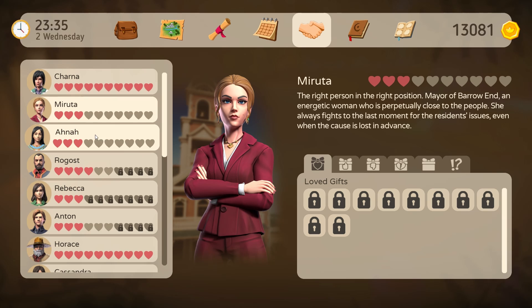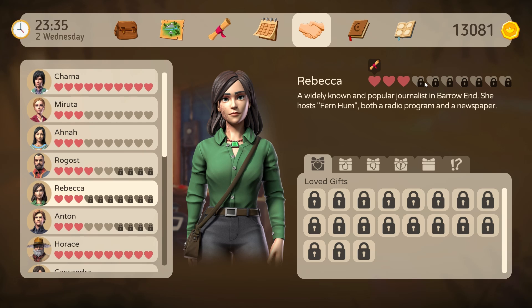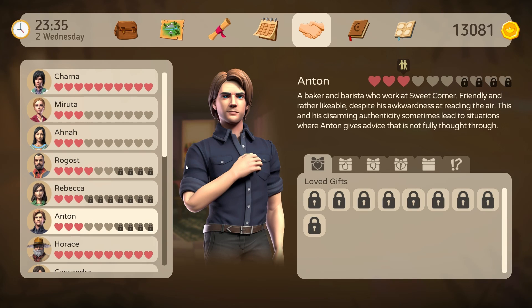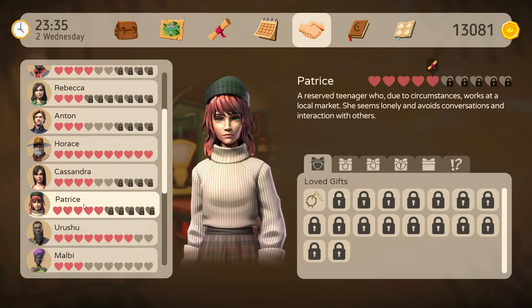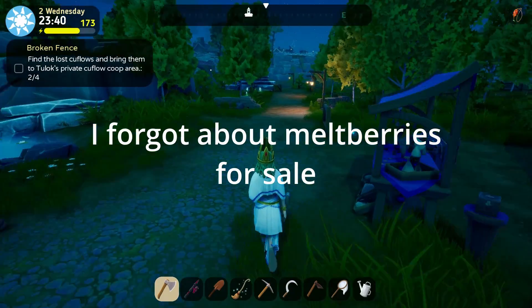So is there anything new? We can progress with all hearts for Miruta now, and Ana as well. They are still locked with Rebecca and Rogost and Anton — are they going to have their own quest maybe? That's why they are still locked. Cassandra, Patrice, Witherweer, Tulok — Amari has all hearts open.